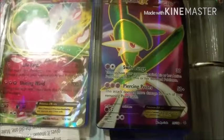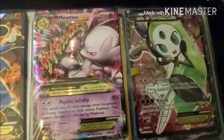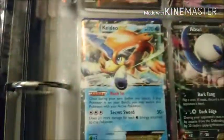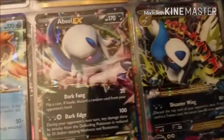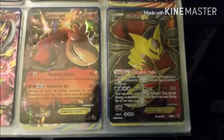On the next page we have Heracross EX, Zekrom EX, Mega Manectric EX, Zernius EX, Gardevoir EX, a full art Gallade EX, Wailord EX, Kyurem EX, Groudon EX, a full art Lucario EX, a Mega Mewtwo Y EX, a full art Meloetta EX — which is one of my first full art cards I ever pulled — Keldio EX, Absol EX, Mega Absol, Mega Gardevoir, Camerupt, and a full art Giratina.